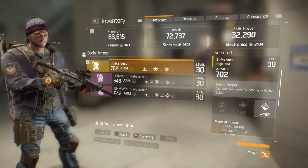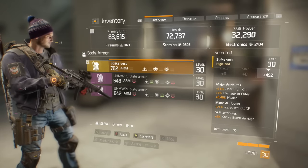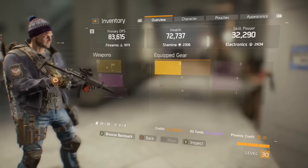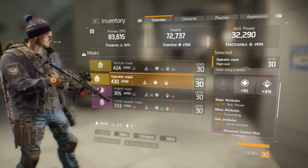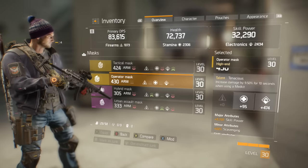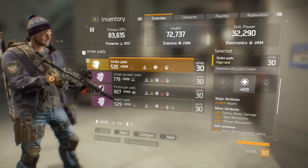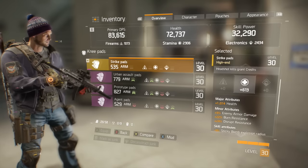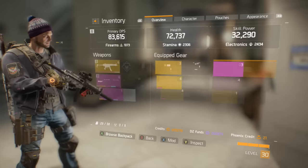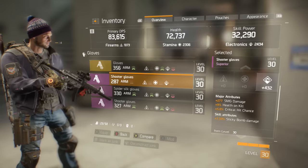As for your attributes and armor, make sure to mainly lean towards raising your skill power. Since this build is focused on skills most of the time, making them do more damage and recharge quicker makes this setup way more effective. I usually have at least 32,000 to 40,000 skill power, but I'm sure you can do better. Since your skill power will be higher though, your DPS and health will suffer. Firearms can stay a bit lower, but make sure to wear at least one or two stamina focused pieces of gear just to make sure you have enough health. About 65 to 70,000 should be enough if you have a group to heal you.